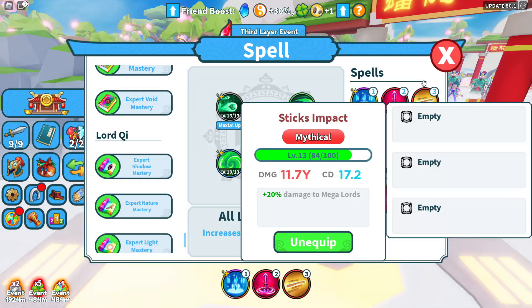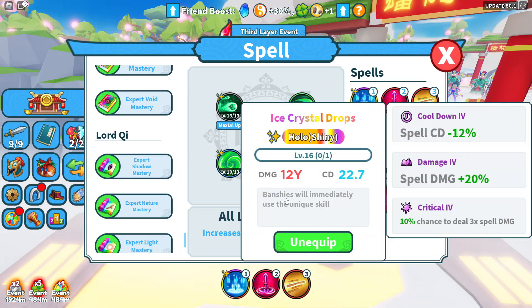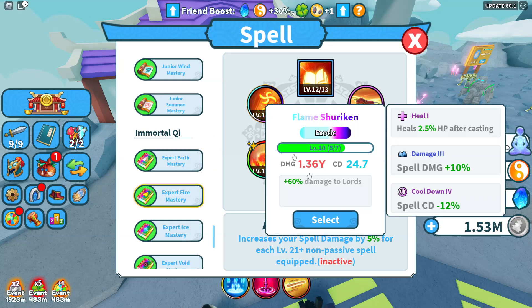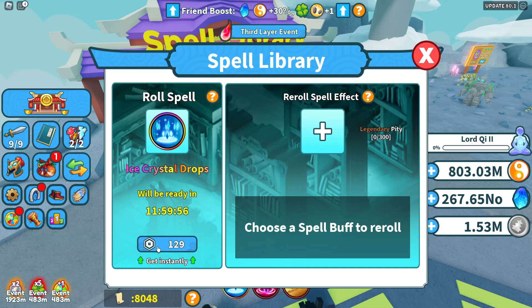We're saving these spell buffs. We got sticks impact — it is level 13 with 11.7 Y. This spell comes fresh at like three-point-something Y, so we got a lot of damage. The cooldown is at 17.2 seconds. We also have ice crystal drop at 12 Y. I haven't been using much spell buffs on that spell because I kind of forgot. We've also been using a flame shuriken, but now we're going back to my guide. I was using flame shuriken because you get 60% damage to regular lords — get my regular lords and mega lords up. But I'm pretty sure we're probably going to get a 60% or 65% damage spell to regular lords with this new spell book, so I'm not going to put too much pressure on myself. I want to get this to at least like 15 to 20 Y potentially.